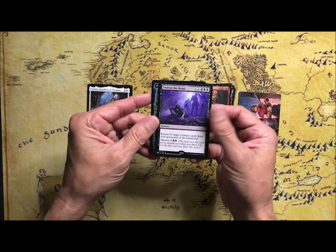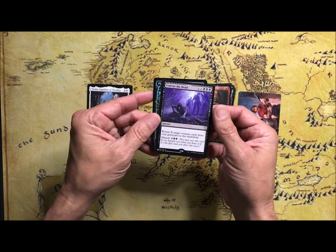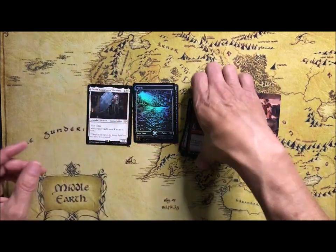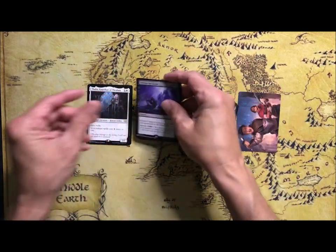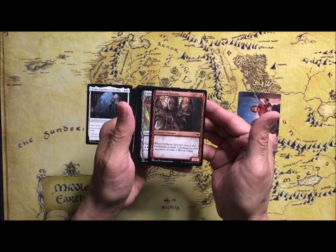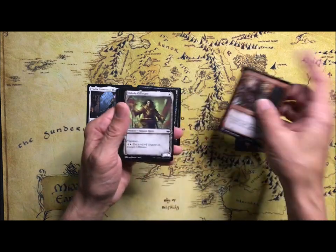Set boosters — sometimes people are saying that. Return target creature from the graveyard to the battlefield. Foily full art planes. The Epicurr deals one damage to each opponent and creates a Blood Token.